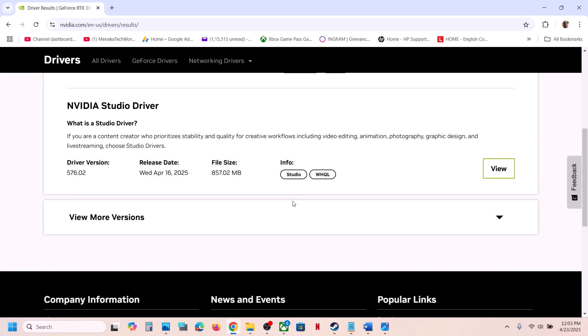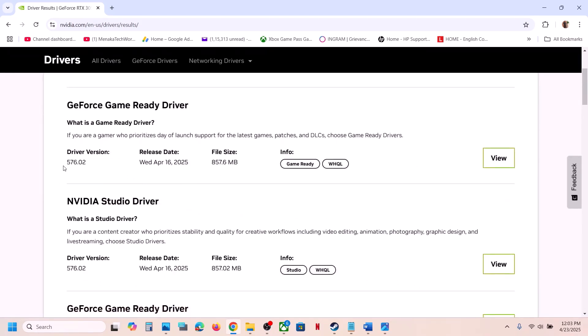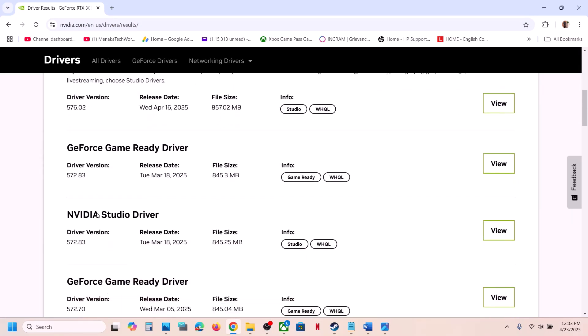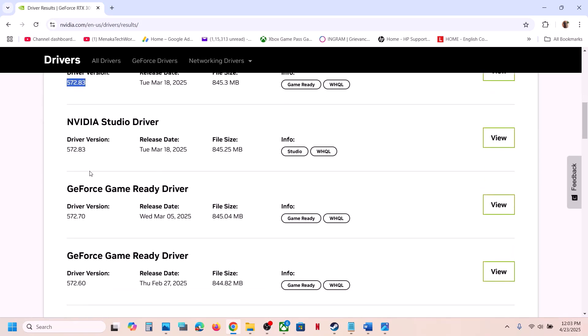On the Nvidia driver page, click View More Versions. The latest driver is 576.02, but many users have had success by installing version 572.83 or 572.70. When installing the older driver, make sure to check Perform a Clean Installation, then restart your computer and check.